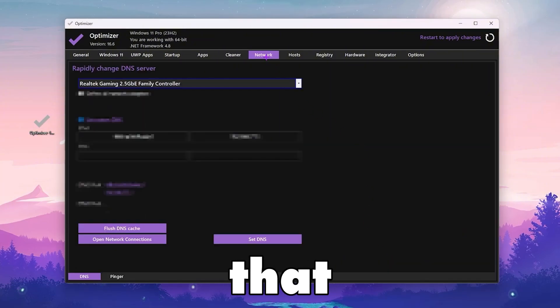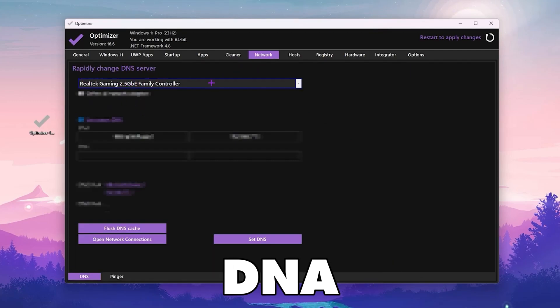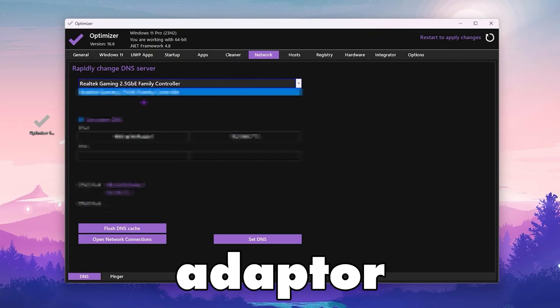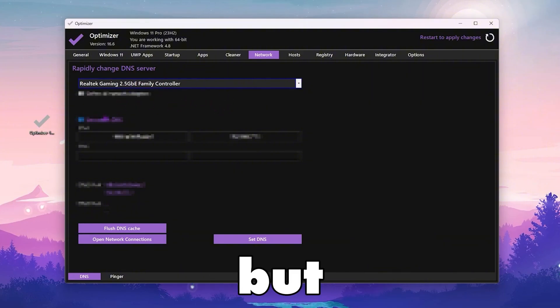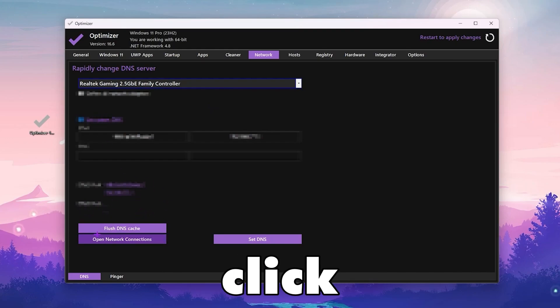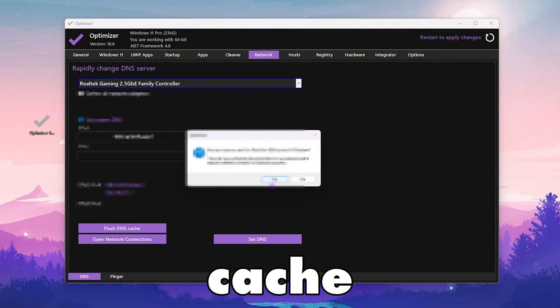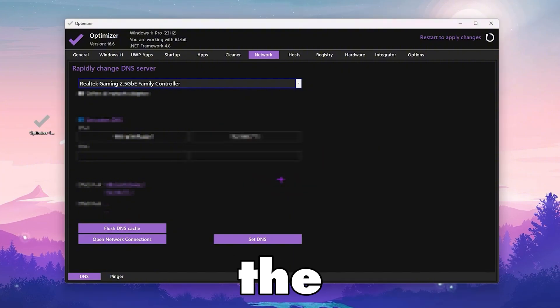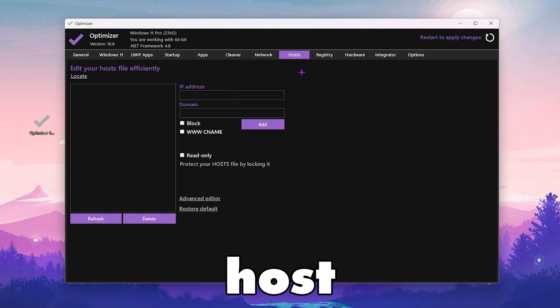Now go to the Network tab where you can rapidly change DNS settings. Select your network adapter, then find the Custom DNS option. We want to go with the normal setting. Click the Flush DNS option to reset all your DNS cache on Windows, then click the CF button.